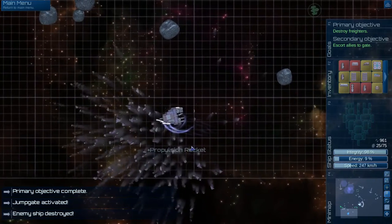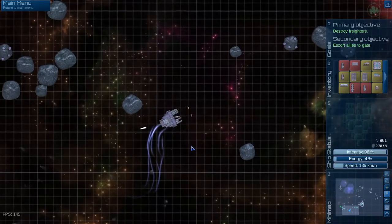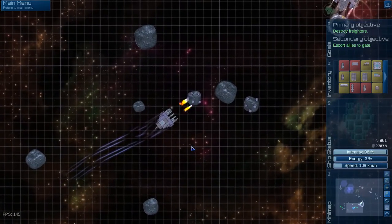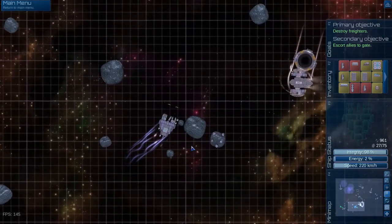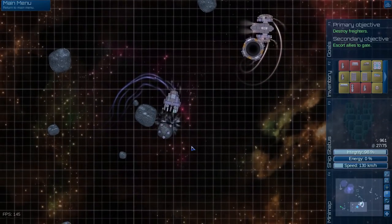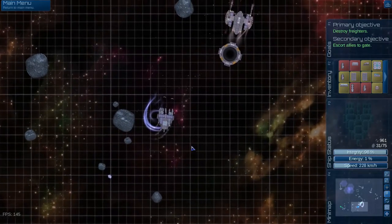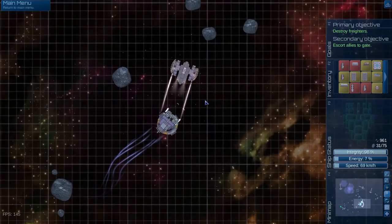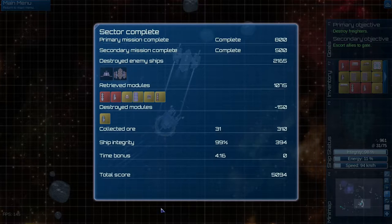Oh we got solar panels and propulsion rockets - great, we should be able to improve our ship quite a bit with that. Escort allies complete - we did all the objectives. We might as well just hit these asteroids because they're on the way. The thing I learned on this mission is you can lose parts of your ship pretty easily. I think it was last mission I did a rotation thing to spread the damage - maybe that's a good idea because stuff dies pretty quick and this is normal difficulty. I imagine on a harder difficulty it's gonna be a lot harder.